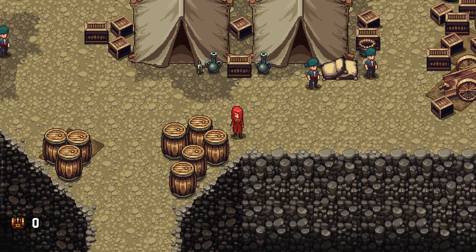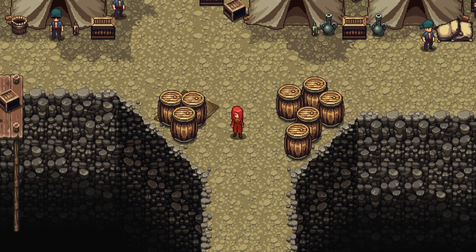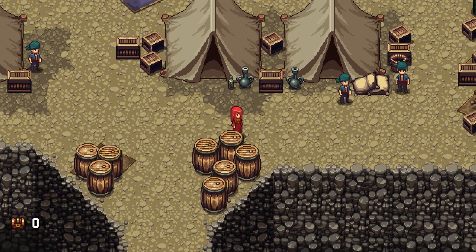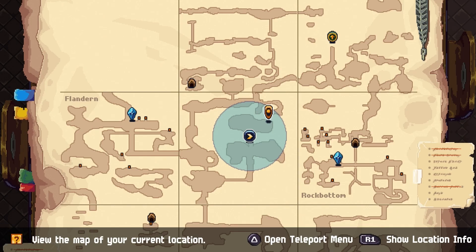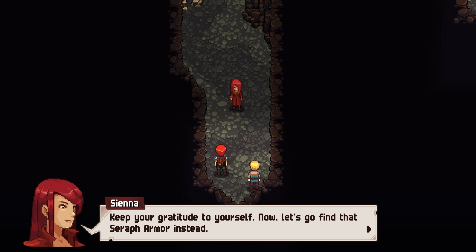Now we have to sneak past these guys — fortunately they're very forgiving when you get spotted. We find the back entry way and Sienna says she never thought she'd be grateful for her thievish skills. Glenn says to keep the gratitude — now let's go find that Serif Armor.